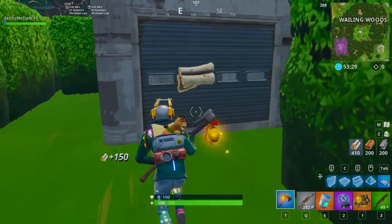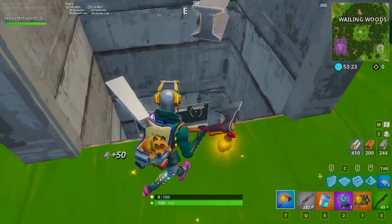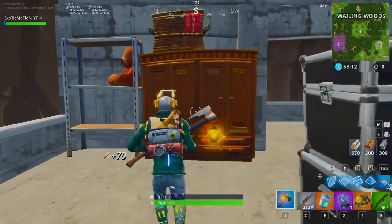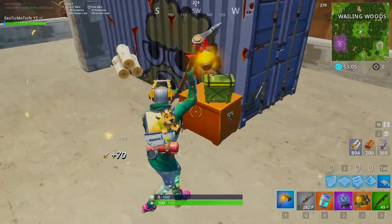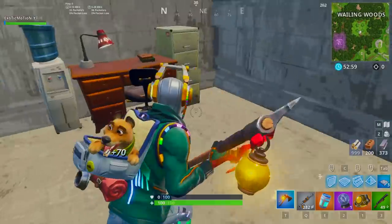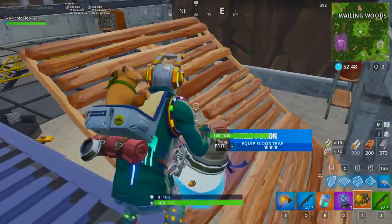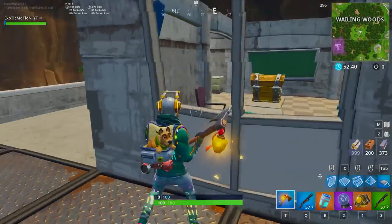Just wanted to show you guys that in case you didn't know. Now this is the brand new bunker in the center of Wailing Woods. You drop down here automatically — this is going to be a packed place just because it's new. You're getting 70 to 50 wood per object you break, so you're going to have a lot of mats. There's a chest up here and a lot of chest spawns.